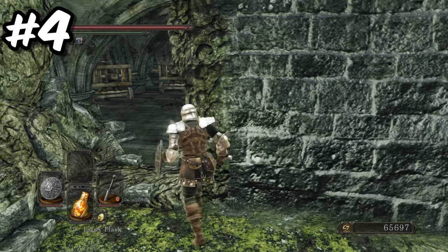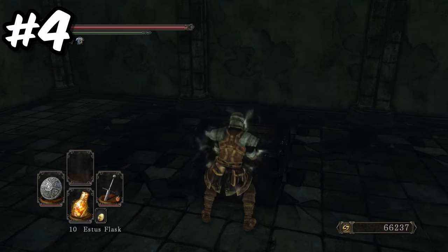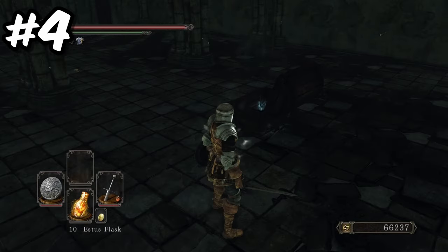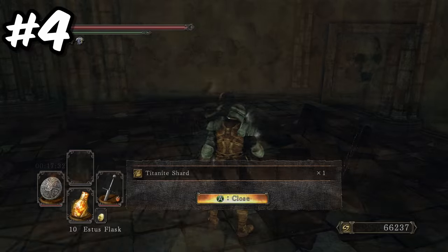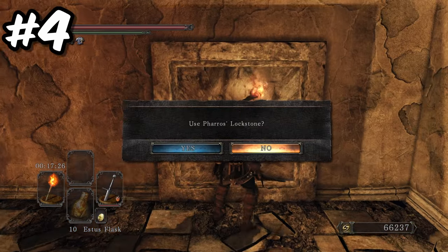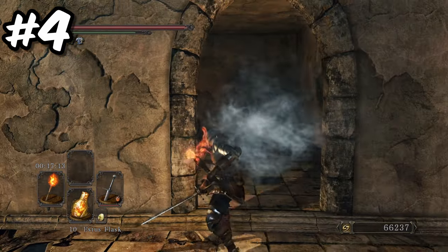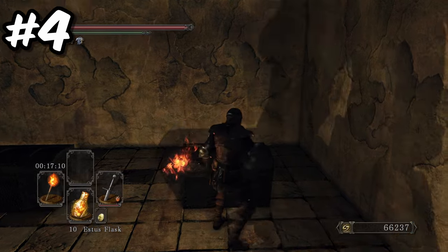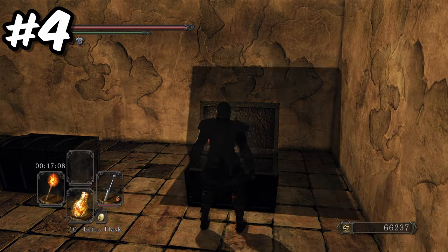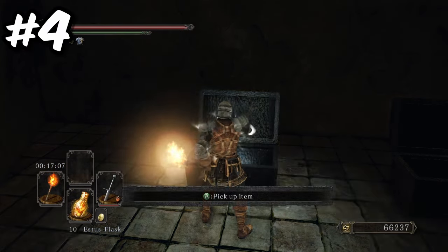Head to the room containing all the ballistas, and once you have killed all the enemies, head down the ladder. Down in this room you will find a trapped chest, so be sure to dodge out of the way when you open it — inside is a much needed titanite shard. Also in the room is a sconce to light with your torch, and a Pharos Lockstone contraption. If you use a Pharos Lockstone, this will unveil an illusory wall which you will need to attack to open. Once inside you will find two chests: one containing the claranthry ring, which increases your stamina recovery rate by 12.5%, and another chest containing a titanite slab.